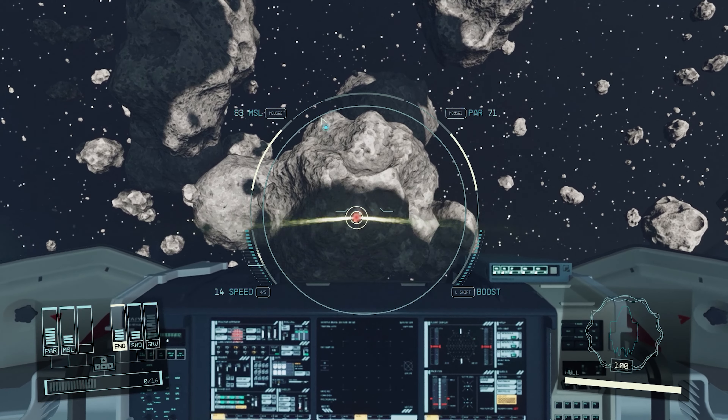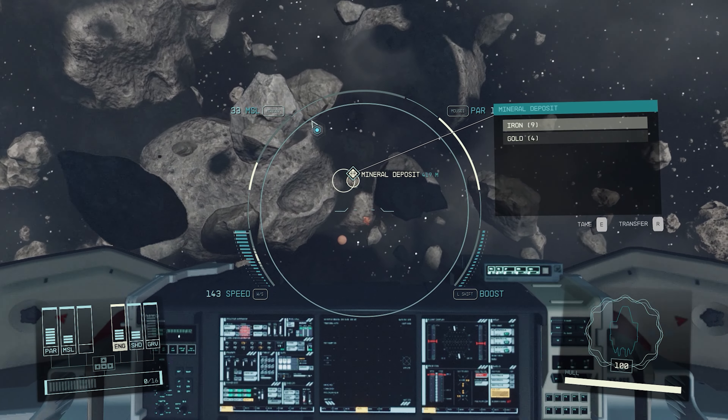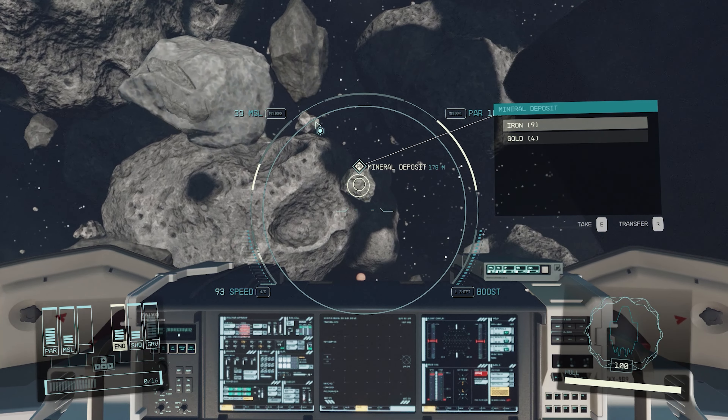This huge one right here, we're going to blow this one up and it's going to give me more resources than the last one I just blew up. We've got our mineral deposit, and as you can see, this one has nine iron and four gold.